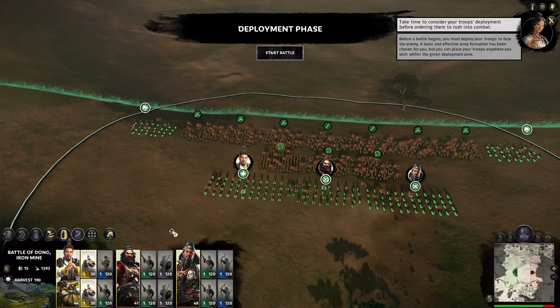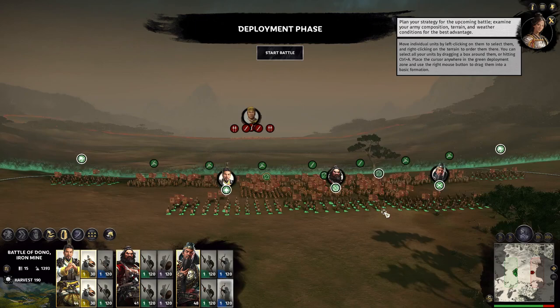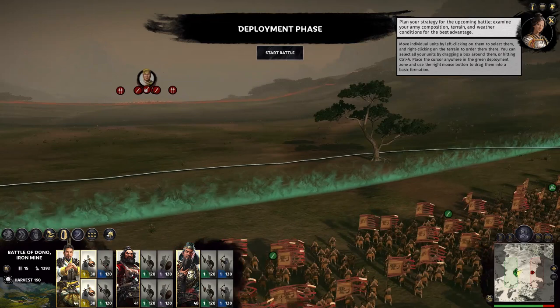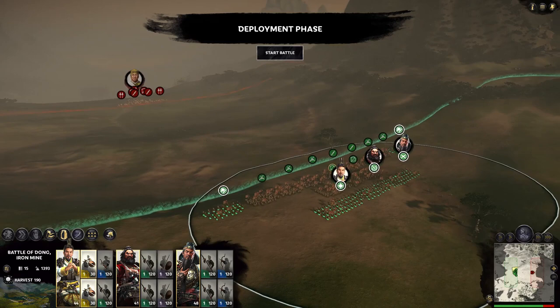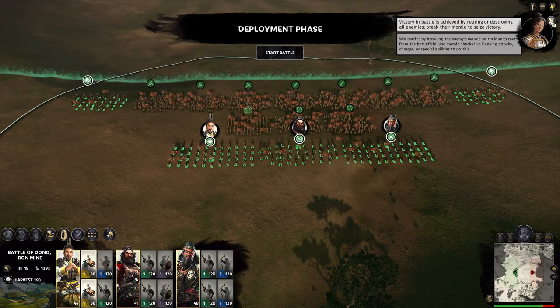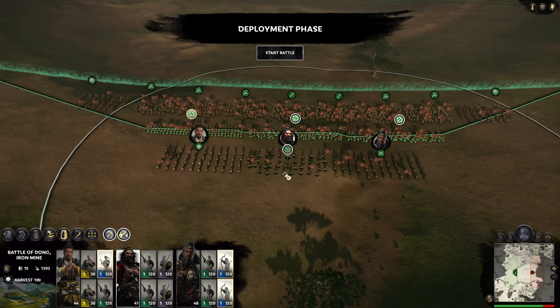The advisor says: 'Plan your strategy — examine your army composition, terrain, and weather conditions for the best advantage.' I think I'll have all my guys hide behind this tree — they'll never see it coming. I appreciate tutorials, that's why I have her on. Let me move these guys back a little bit and stretch them out — that's more to my liking.